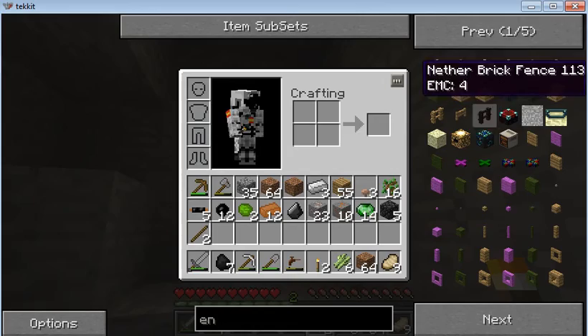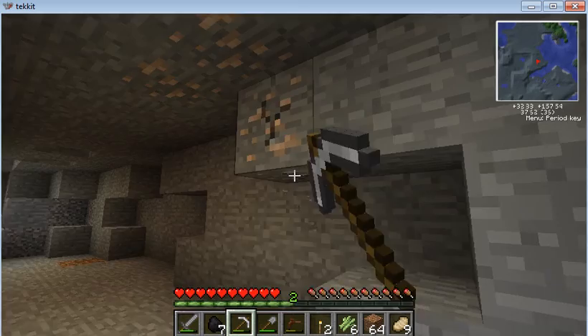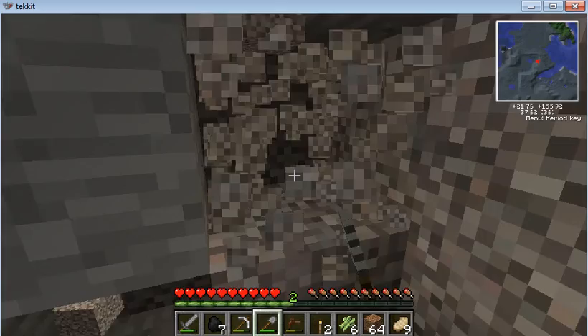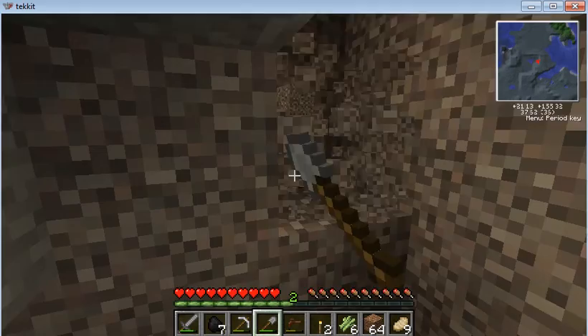Let's continue. We may need some flint, so let's get some flint from here. Got one flint. We need three bits of flint for this. Done — got three bits of flint.